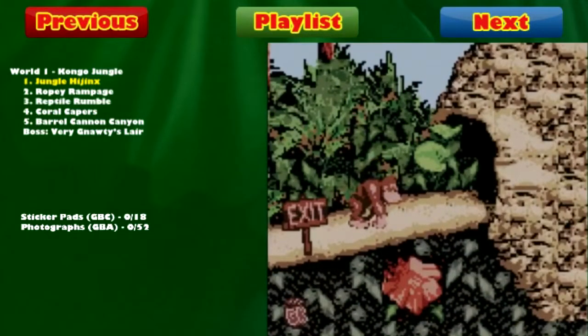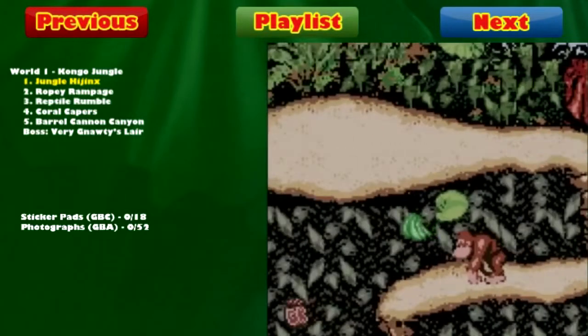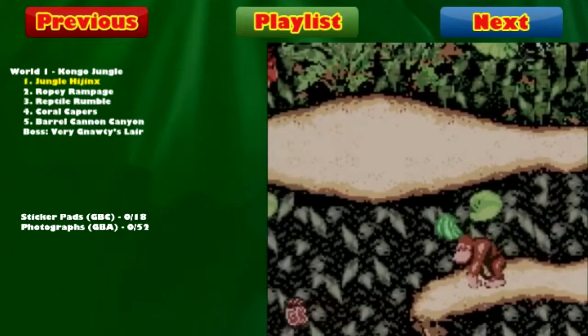Okay, so in the Game Boy Color version of Jungle Hijinks, what you'll want to do right near the exit is walk down the slow pathway — only found in this version of the game — until you get to this green banana bunch. Once you get there, position yourself near it, use DK's con-clap move, and you'll reveal a sticker pad — the first of 18.